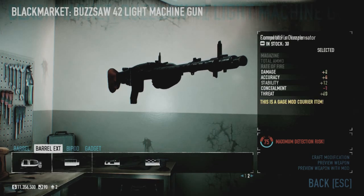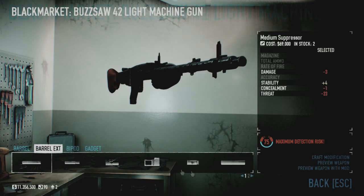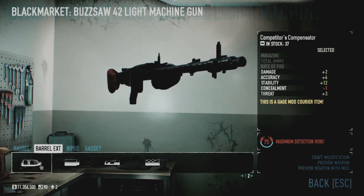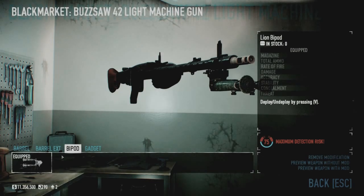It's really a matter of choosing: do you want stability or accuracy? This bipod pretty much determines which one you're going to pick, because while deployed with the bipod your stability gets enhanced all the way up to 100, but your accuracy stays the same. So if you want to use this as a deployable area denial weapon and you want to be accurate, you're going to want to use the tactical compensator. However, if you want this to be more viable when carried, you're going to use the competitor's compensator. I'm going to use the tactical compensator because I personally love the bipod and I love how it functions.